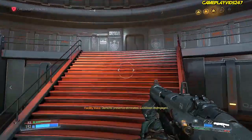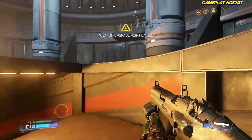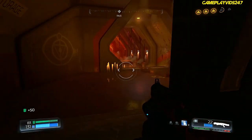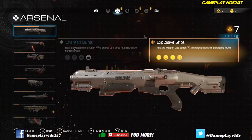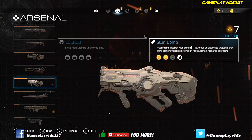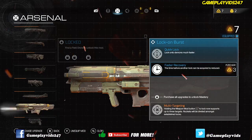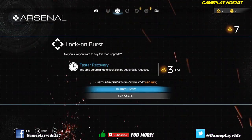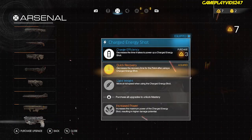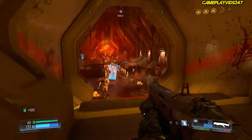Demonic presence eliminated. Lockdown disengaged. Awesome. Down we go. Get some armor — lovely. How about some weapon points? That's all maxed out already. Gauss Cannon's maxed out pretty much. Super shotgun — I think it's about time we do this. We don't use the super shotgun ever really.